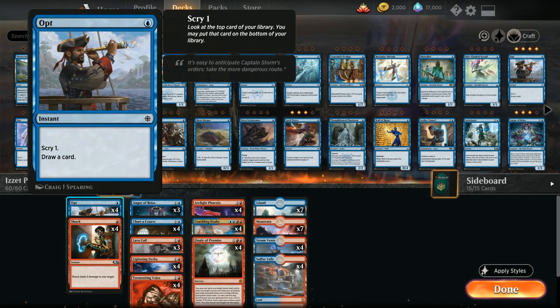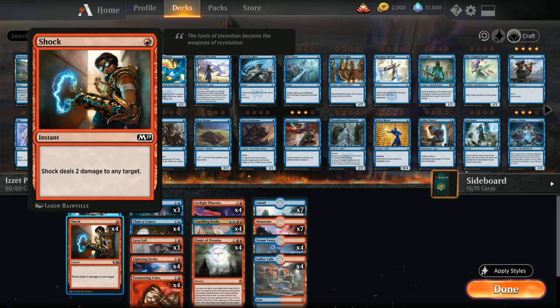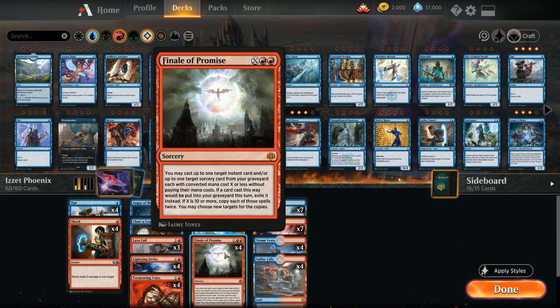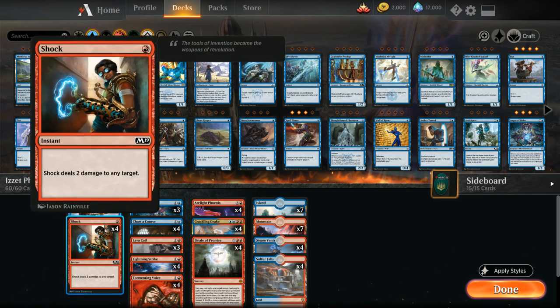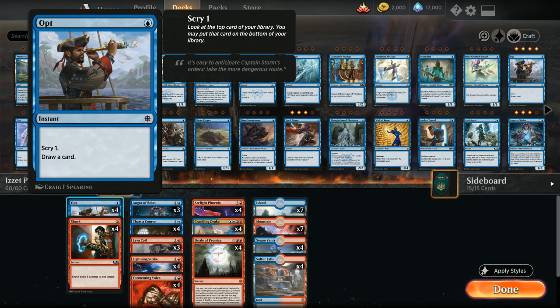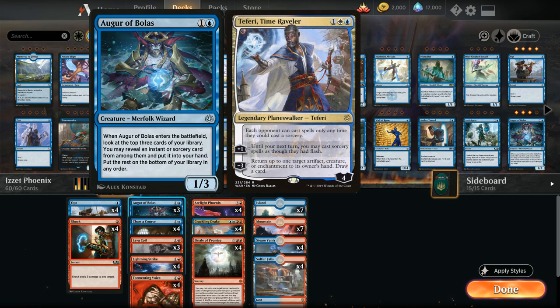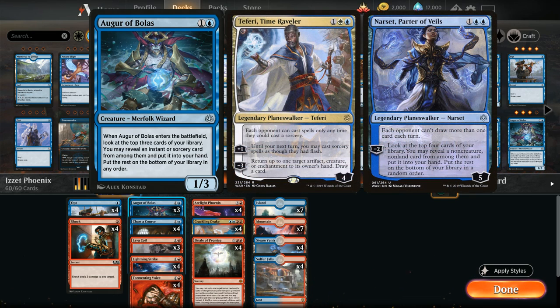At one mana we've got four copies of Opt as a cheap cantrip that lets us scry one and draw a card, and four copies of Shock dealing two damage to any target. Most spells in this deck cost either two or four mana since we're usually casting Finale of Promise for X equals two, so having these one-mana spells to double-spell on turn three or five makes them quite valuable. At two mana we've got three copies of Augur of Bolas, a decent blocker that can also poke at three-mana planeswalkers.